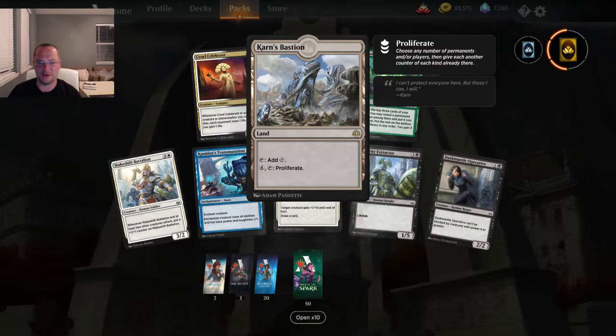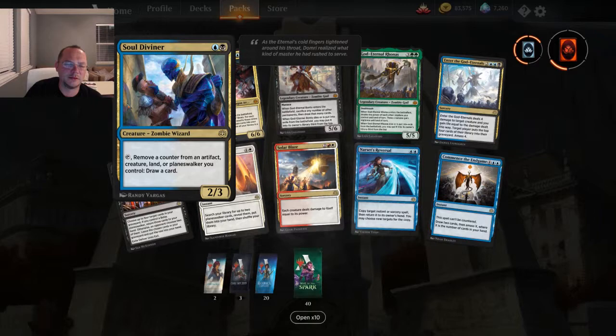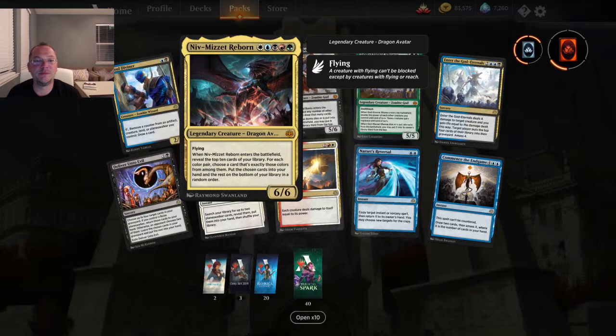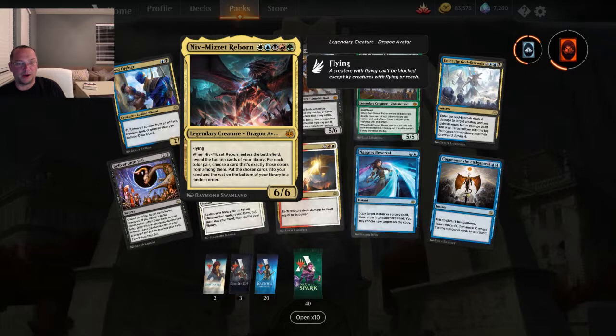All right, let's open up ten packs. No way — Niv-Mizzet Reborn! Soul Diviner — two mana for a 2/3, not bad. Remove a counter from an artifact, creature, land, or planeswalker you control to draw a card. And Niv-Mizzet Reborn — one of each color, 6/6 flying. Enter the battlefield: reveal the top ten cards of your library, for each color pair choose a card that's exactly those colors from among them, put the chosen cards into your hand and the rest on the bottom.